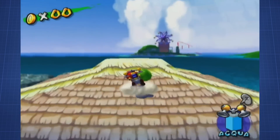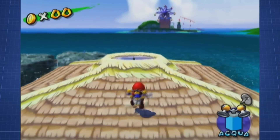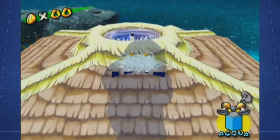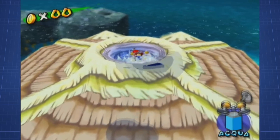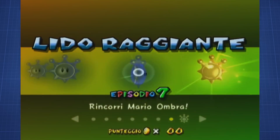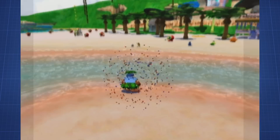However, by bringing a coconut, positioning it in the right spot, jumping on the roof with the coconut, dropping it down and having it roll towards you, it is possible to clip into the roof. This then allows the runner to collect the shine way in advance. As this is shine number 8 in Gelato Beach, we can now select episode 7 for the Shadow Mario shine and get that one by chasing him down rather quickly instead of having to do all the other episodes first.